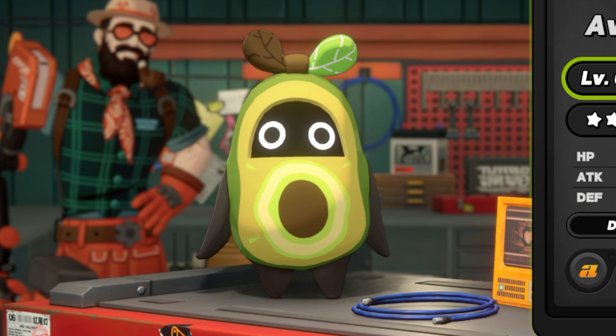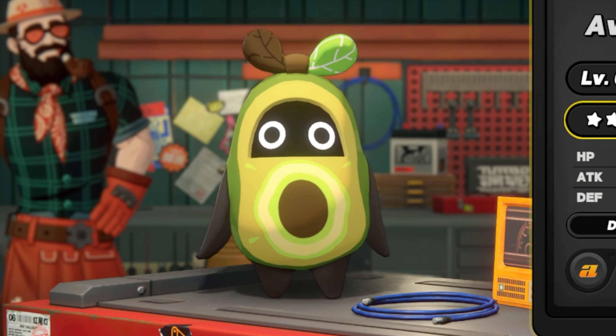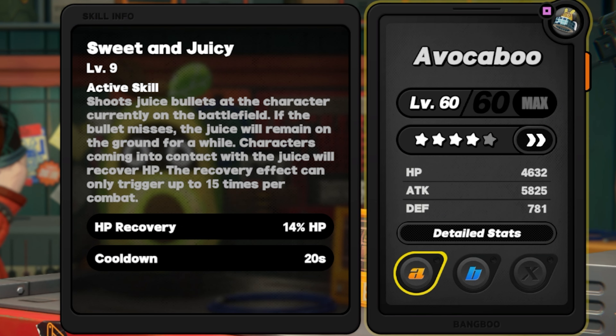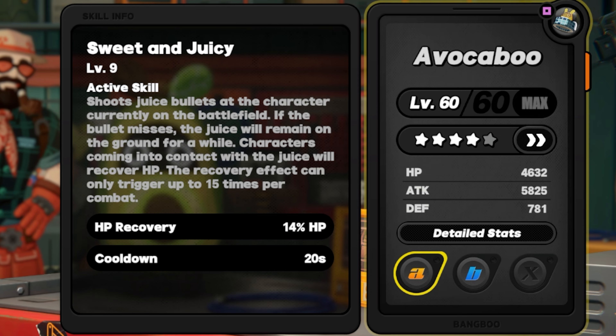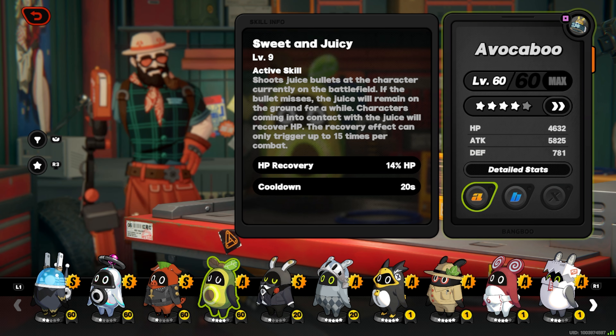It's Avocabu — this guy that looks like a cute little avocado. The reason why he's really amazing for your tower runs is he has a skill called Sweet and Juicy. The way the skill works is it has a chance to give you HP. At five stars it gives you back 15% of his HP, and he starts at around 4,600, so this is a significant amount.